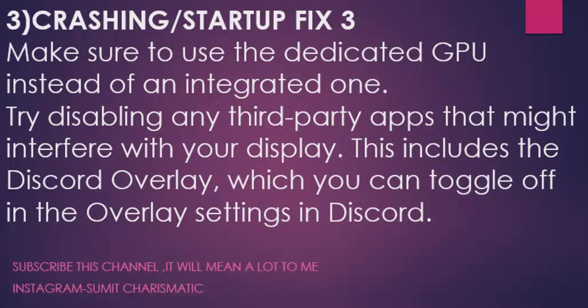Fix 3: Make sure your game is using the dedicated GPU instead of the integrated one. It can happen that the game uses your Intel integrated graphics instead of your NVIDIA or AMD GPU. Also, disable any third-party apps that might interfere with your display, including the Discord overlay, which you can toggle off in Discord's overlay settings. Close all third-party background apps so the game gets 100% of your resources.